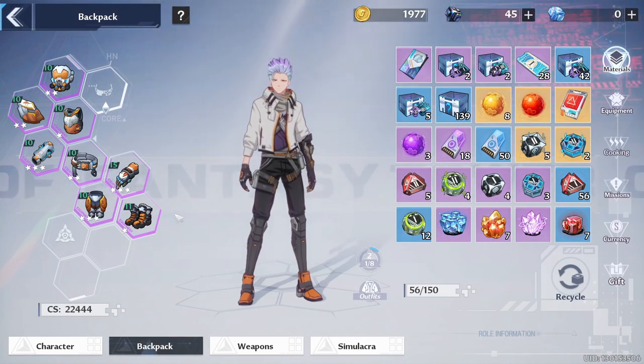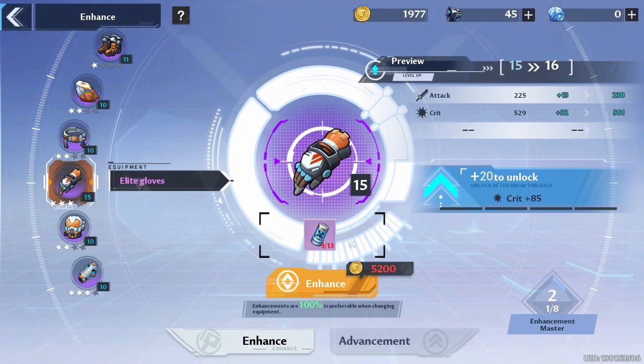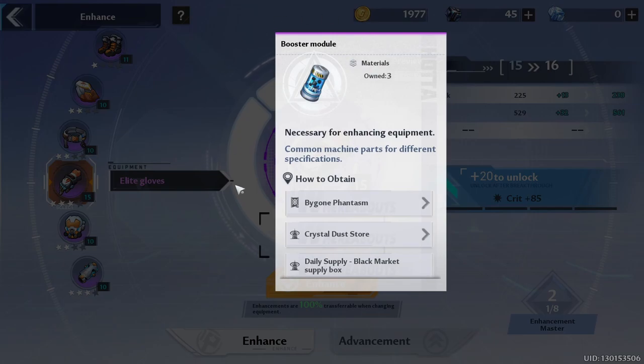After you get purple gear, go to the gear and click on Enhance. The way to enhance your gear is by using booster modules.